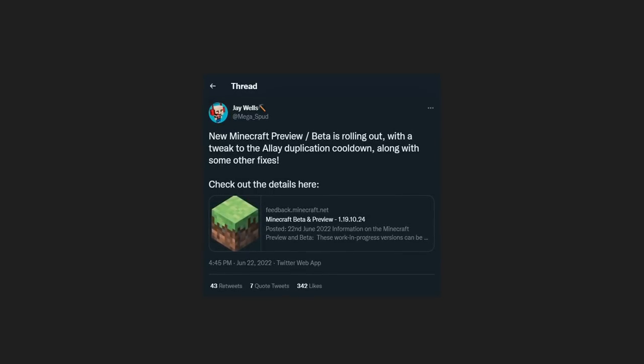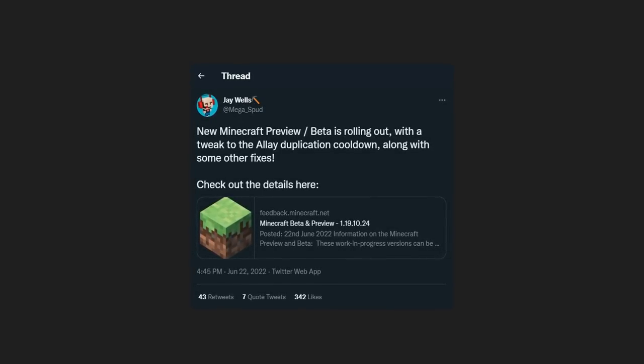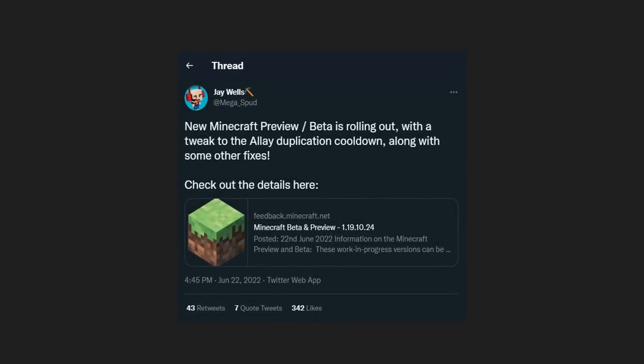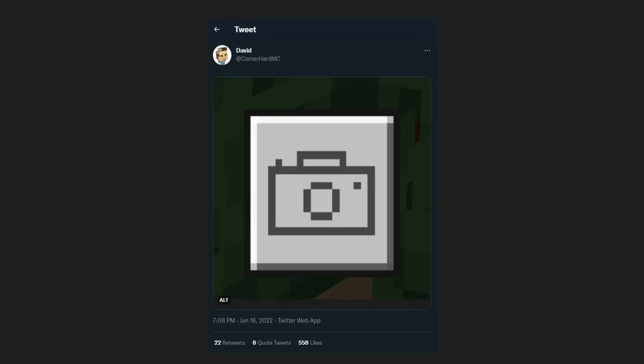Here is the official confirmation from Jay Wells, Megaspud the community manager. He said a new Minecraft preview and beta is rolling out with a tweak to the Allay duplication cooldown along with some other fixes. Check out the change log — it's linked down below.